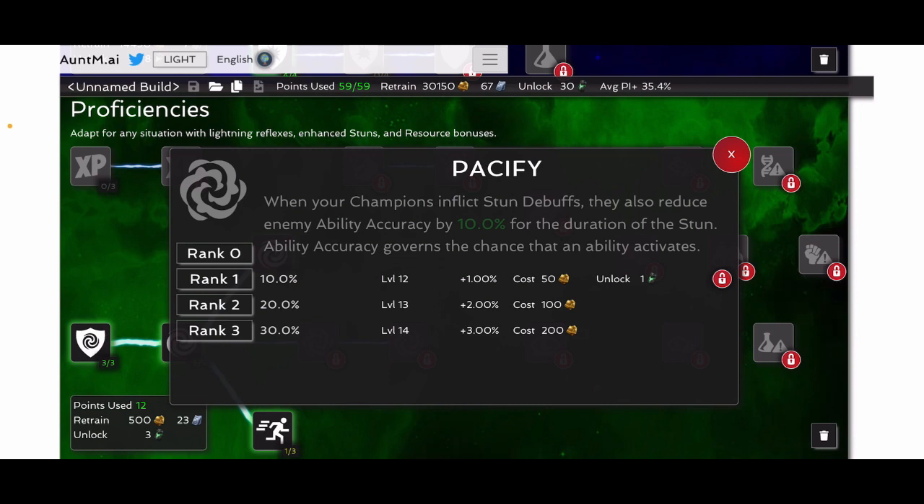Pacify is also useful. It reduces their ability accuracy while stunned, but again it's not a general set mastery. It's more for specific instances — Iron Man Infinity War, for example, while he's stunned he would be less likely to trigger an armor up buff. The armor ups reduce your crit chance and damage, so it can help out on that. Both of these are really good masteries and in early game, the ability accuracy and reduced power could be quite valuable depending on how you're playing it.